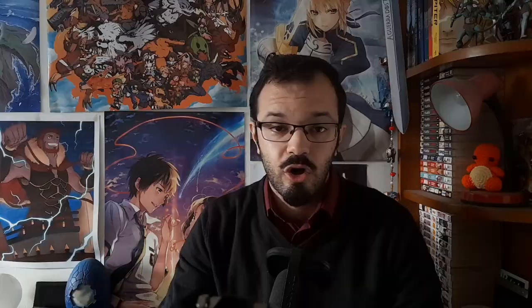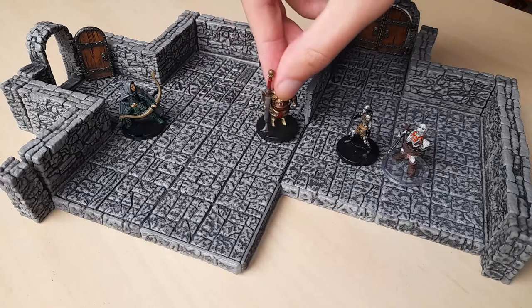On his turn, Gorik has a movement, an action, and if applicable, a bonus action. He decides to start by moving towards one of the skeletons. If you look into Gorik's character sheet right here, you will see that his speed is 25 feet. In the grid, every square is 5 feet by 5 feet, so a movement of 25 feet means 5 squares. Gorik only needs 20 feet — 4 squares — to get to the skeleton, but that's fine. You don't have to spend all your movement in a single go.